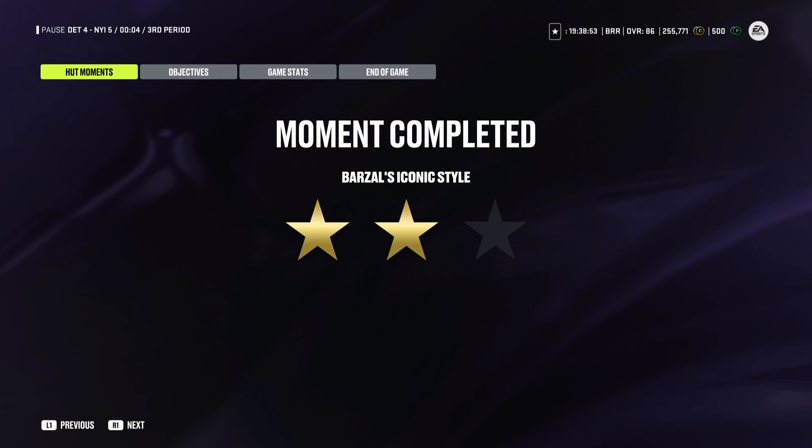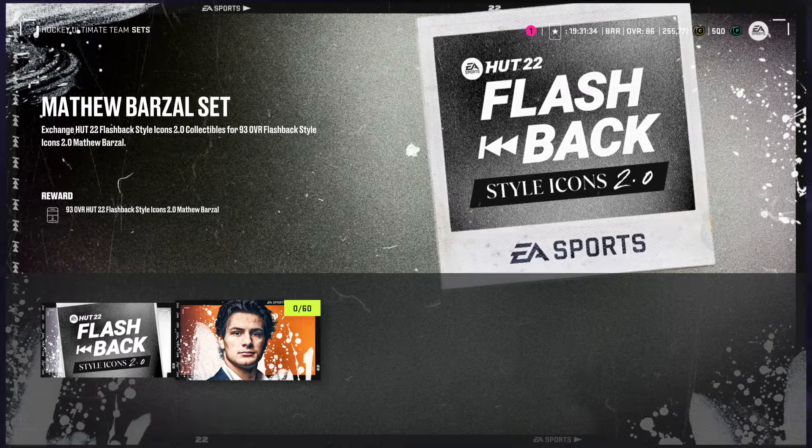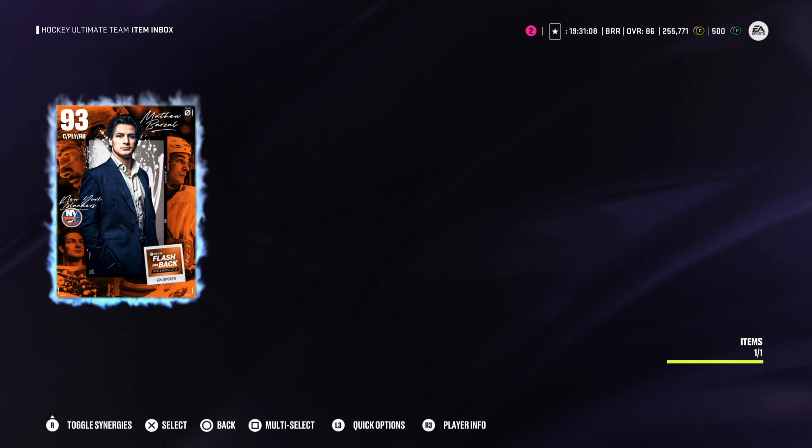And there we have it — it's time to put Barzal on the squad. Head over to sets and you'll find him right there. You need 60 collectibles and we got them all. Autofill from collection, set complete — let's go.